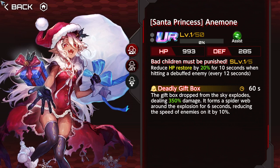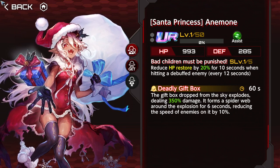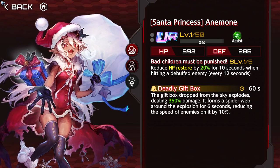The next one is Santa Anemone — she's pretty bad unless you're doing PvP, because she reduces HP restoration by 40% for 10 seconds when hitting a debuffed enemy.